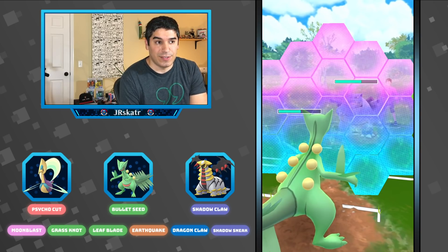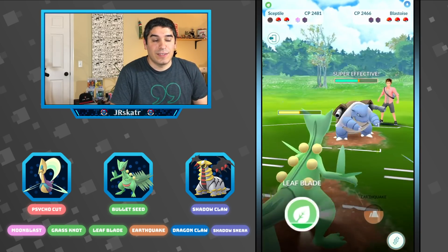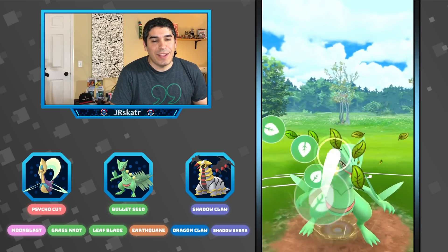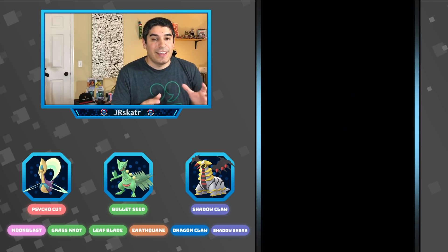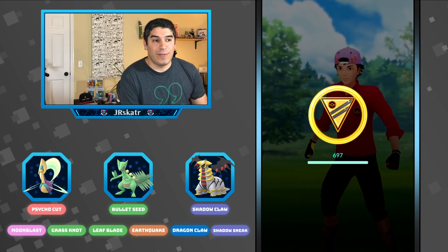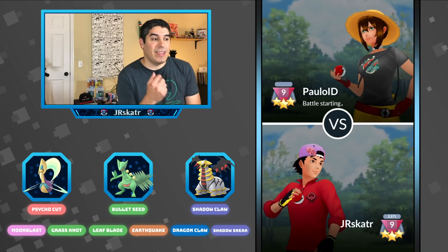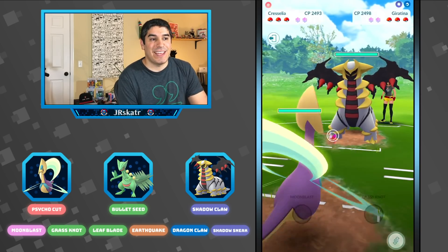Yeah, it only takes three to get to that first Leaf Blade, which is really, really nice. We had to shield because the hard thing about Sceptile is it's not very tanky. But it charges so fast, so that's like a trade-off. And they forfeit that match, so we win game two. So now we're one and one in the set — really one and zero with Sceptile.